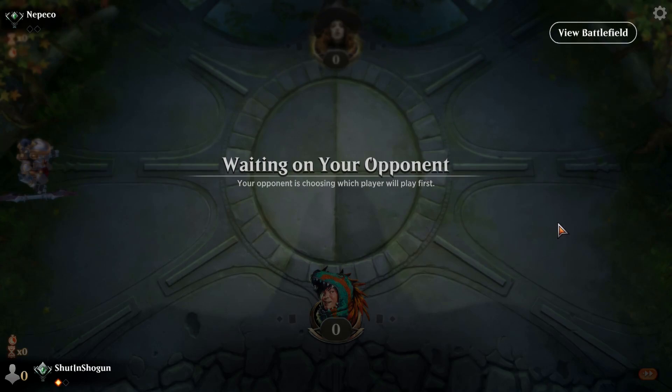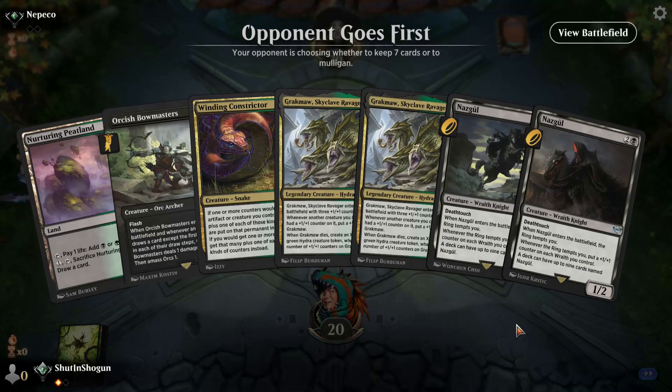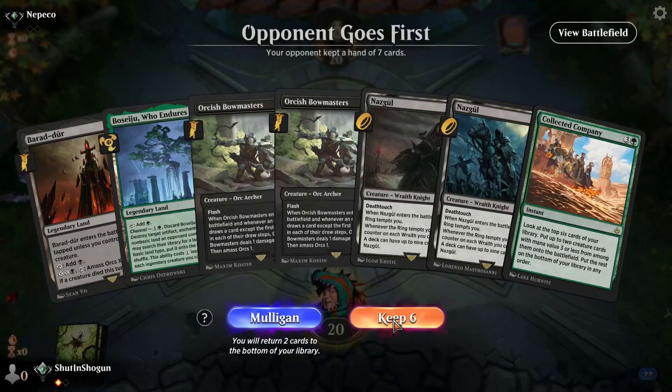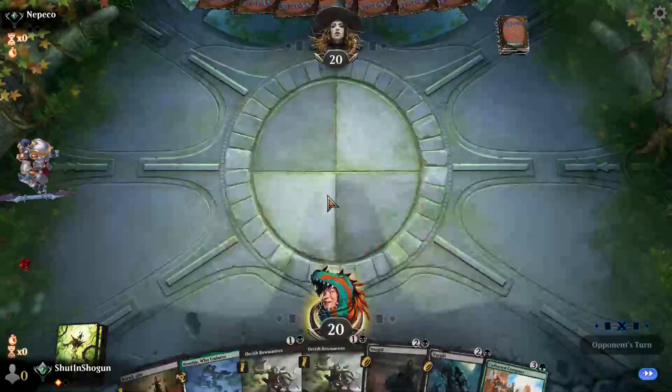Opponent, please be here. I'm happy you kind of scooped when you did because I need the footage, but even in the last game you scooped way too early — you were totally fine. This is a one-lander, so we're going to throw that back fast. Two-lander — that's fine. No one-drop, but it's good enough that we're not going to look a gift horse in the mouth.